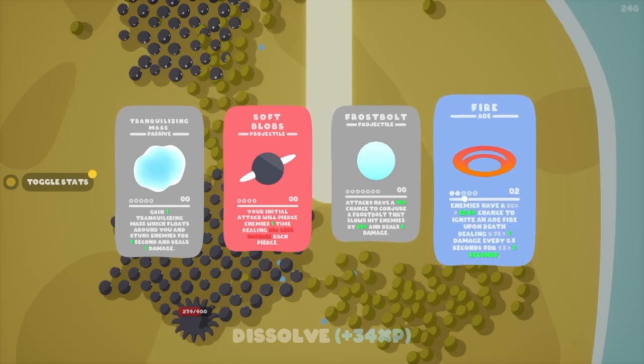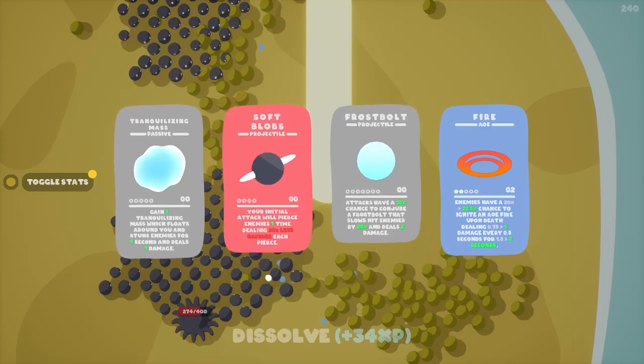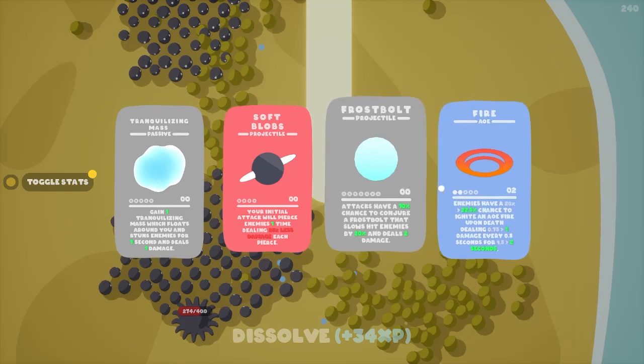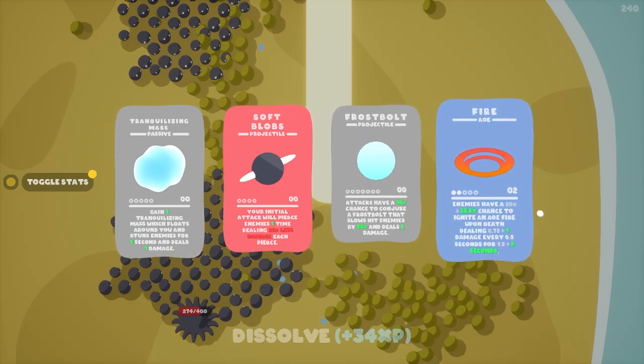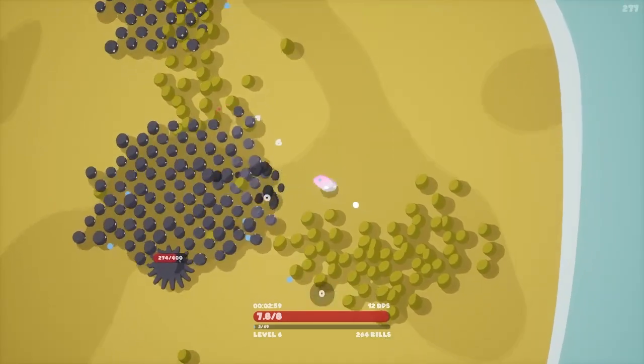We're going to take fire again. Tranquilizing Mass spins around you, there's a piercing option, and frostbolt's not very good. The cool thing is you can preview upgrades — instead of 20% chance, if I choose this I'll have a 22.5% chance to ignite on death, dealing 1 damage every 0.5 seconds for 2 seconds. Duration went up, damage went up, and chance to trigger went up with that upgrade.